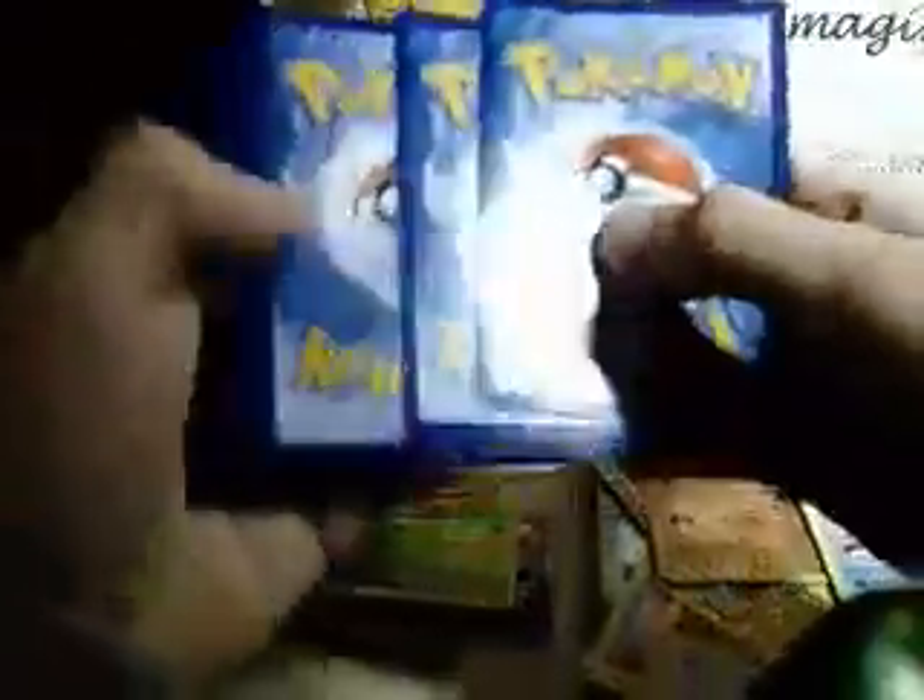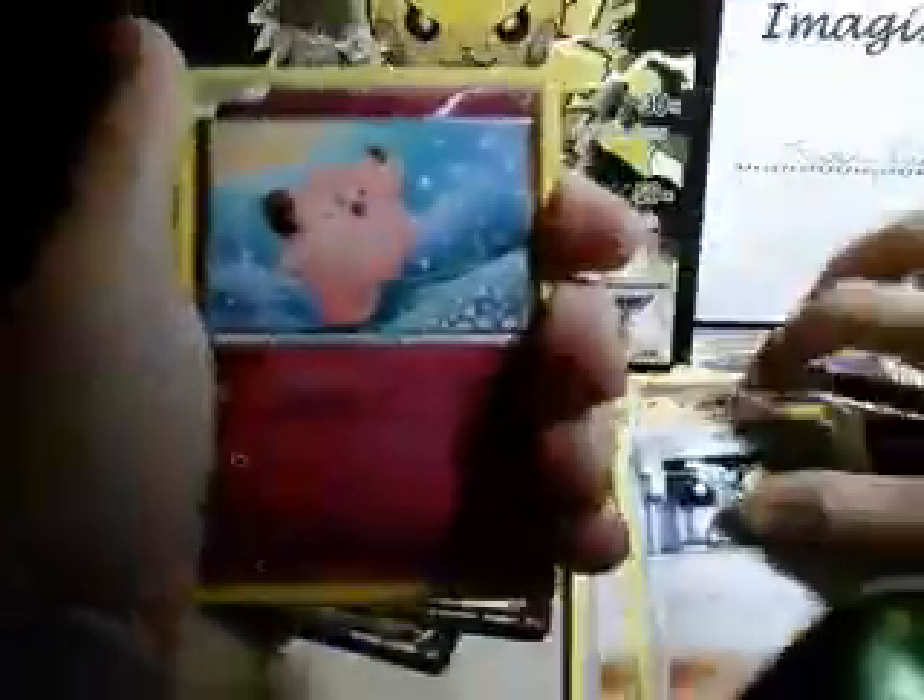Let's open this up. We have a Floral Crown, Marowak, Clement, Clefairy, Natu, Magikarp, Fairy Energy, Gastly, Gastly, Gastly — we got Mega Gardevoir and a double. That was pretty annoying since we already got it in the last pack. So we have Mega Gardevoir, Pikachu, Mega Gardevoir again, Flareon, and Articuno.